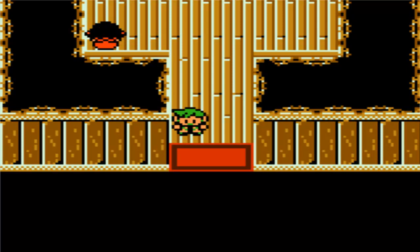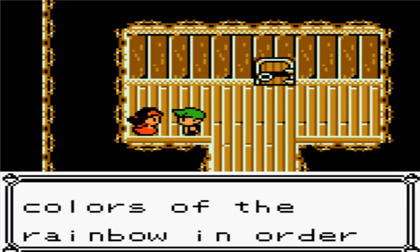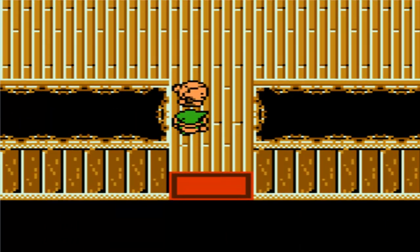Out of that haunted forest or graveyard, whatever you want to call it - just don't remind me. So pretty much you have a key, and this NPC tells you what the order is, but I figured it out. We're gonna open up the door with the mansion key and walk right in and battle this woman.